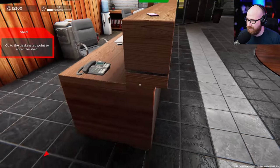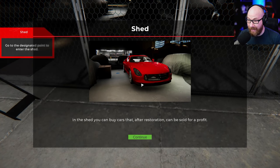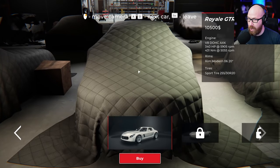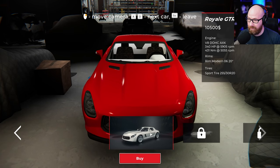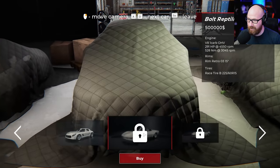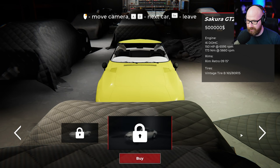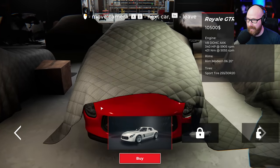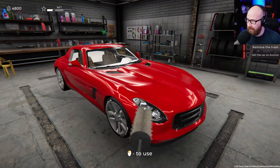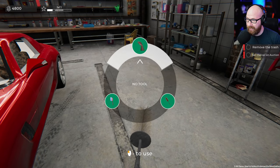In the shed you can buy cars that after restoration can be sold for profit. We can restore cars! That is a car you can buy — it's the only one available currently. There's a Corvette here and a Sakura GT20. Back to the car we can buy — let's go ahead and buy it. We own it now. Place the car there — that's a beautiful looking car. Clean the interior, remove the trash, sell the car at auction.